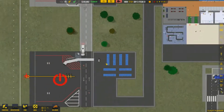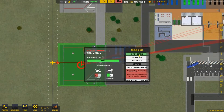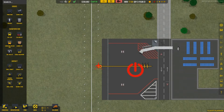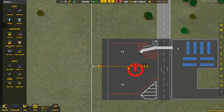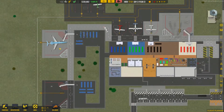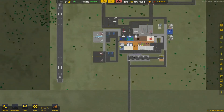The refueling seems to be going well. I notice I haven't opened one stand — it says it can't open because it requires a taxiway connection. Adding a taxi node fixes that, and boom — done, it can open now. That's gate B1, and this one is going to be gate B2.